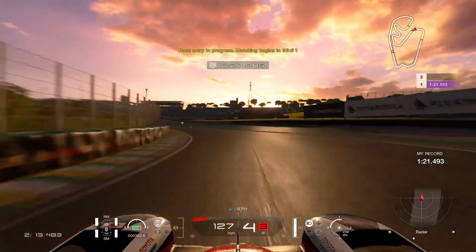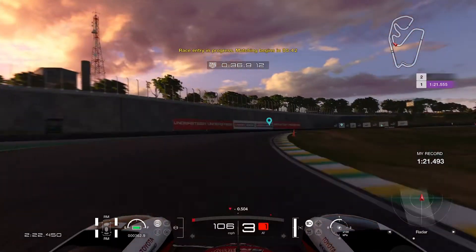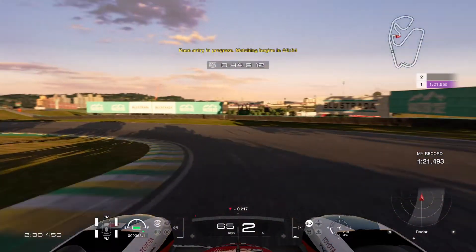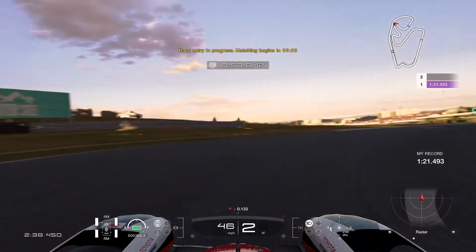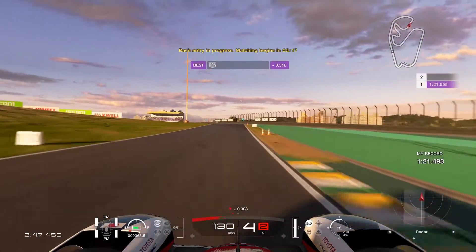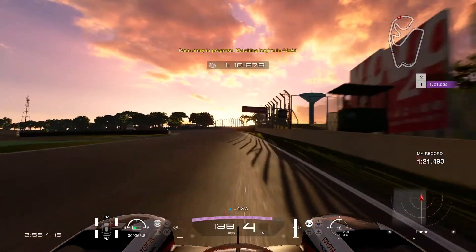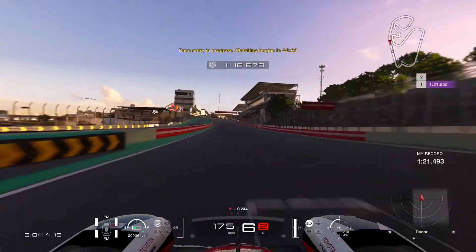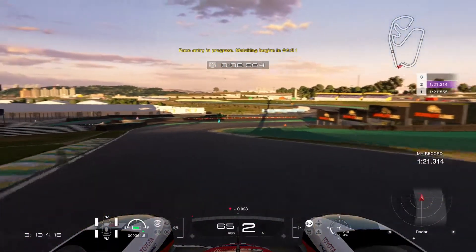Keeping it going, taking one straight approach. The upper right double hairpins are pretty tricky for a prototype car — doing the best I can to stay on pace. Focusing on plenty of inside turns. Targeting a lap time of around a minute and 20 seconds.